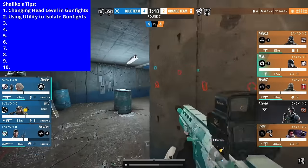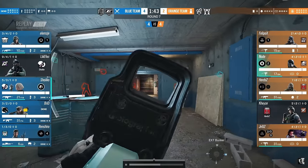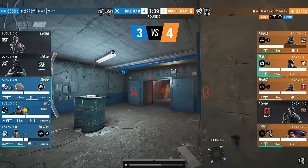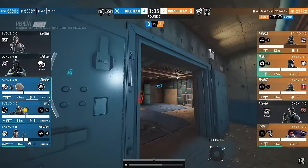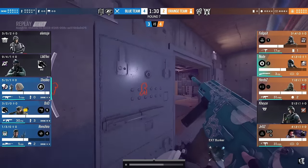Tip number two is going to be using utility to isolate gunfights, and you can do this with any kind of secondary utility — flashbangs, smokes, or frag grenades. Shaiqo here is going to be using flashbangs, and watch how he isolates the single gunfights. He eliminates the crossfire by using his secondary utility.